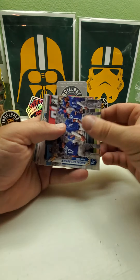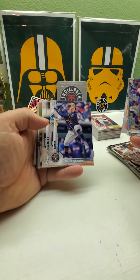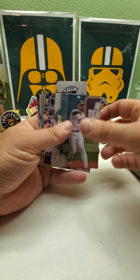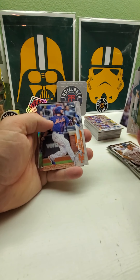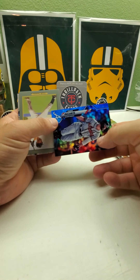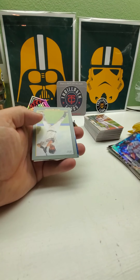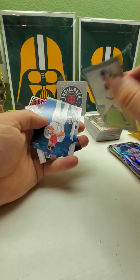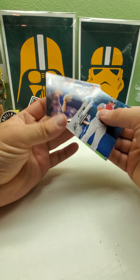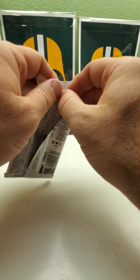Here we go the next pack. Hopefully I get some cards that I need to finish up Series 2 — I still need some cards from Series 1 too. Here we go, here's a rainbow foil — Encarnacion or something, I don't know how to pronounce it. And then a Joe Mauer Turkey Red. Then the last two, and here we go with the last pack.